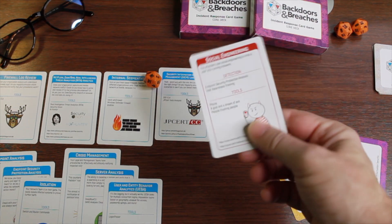One huge benefit you immediately recognize is twofold. First, typically when you identify a new user account on a machine that doesn't make sense, the sec ops team might say, 'We figured it out — malware created an account, we re-imaged the machine, good to go.' But no — there are three other cards you have to uncover. You have to continue assessing: was there lateral movement? Were other hosts infected? Was data exfiltrated? So your sec ops team gains perspective on a complete incident response strategy.